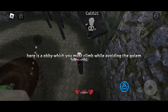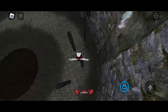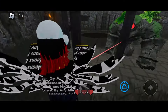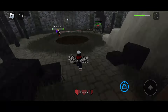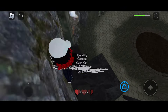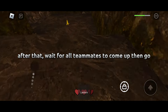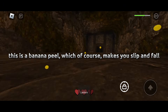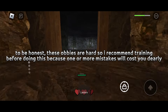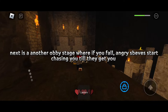There is an obby which you must climb while avoiding the golem. Just know the golem will target the first person it sees. After that, wait for all teammates to come up, then go. Next is a banana peel which of course makes you slip and fall — they deal more damage as a threat. These obbies are hard, so I recommend training before doing this because one or more mistakes will cost you dearly.